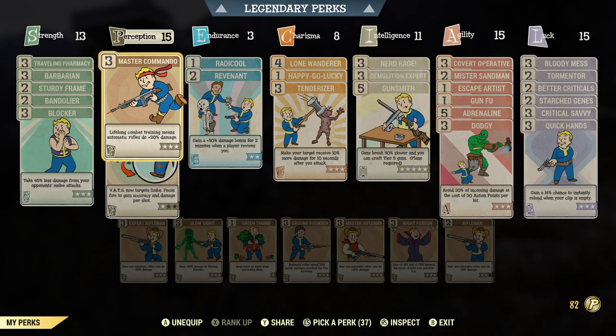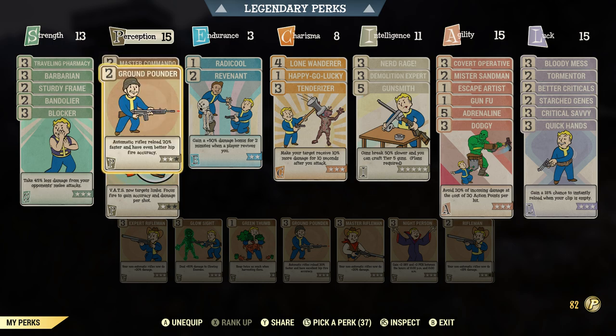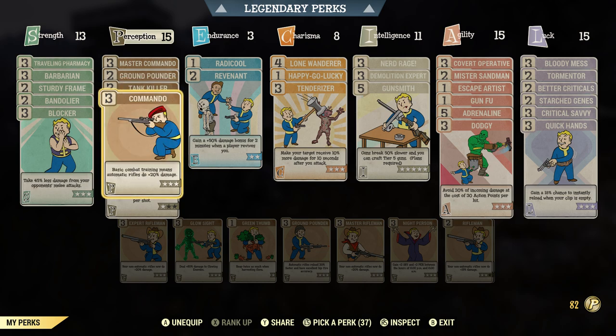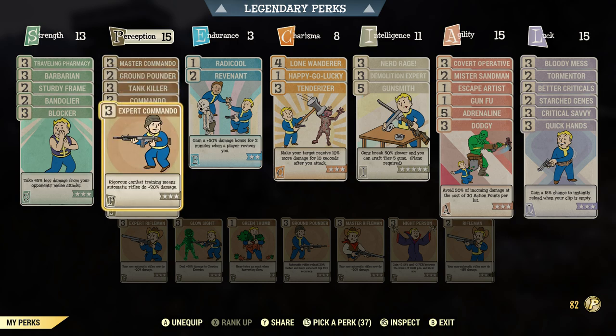You need your rifles to do more damage because that's what we're using — automatic rifles. They reload faster. Tank Killer is very important: 36% of your target's armor is ignored. You're penetrating that armor, doing more damage. It's as if you're doing a certain threshold more damage now that you're ignoring that percentage of armor. Very important to have that.